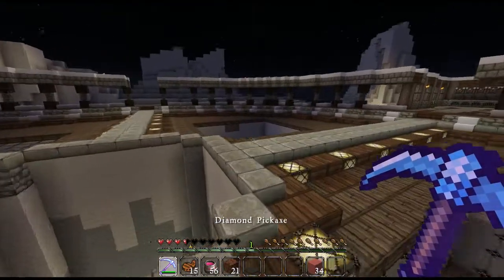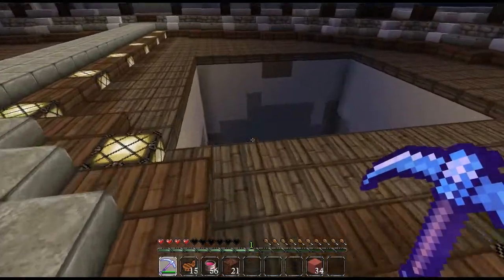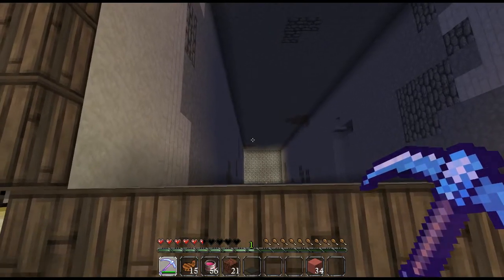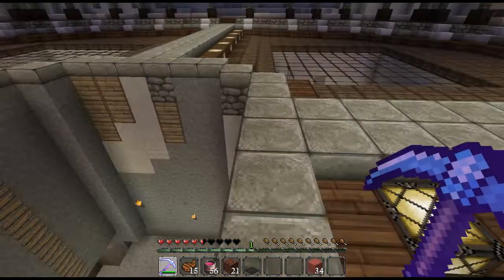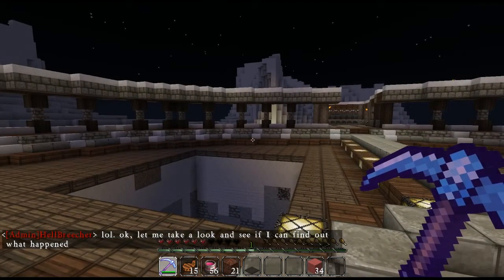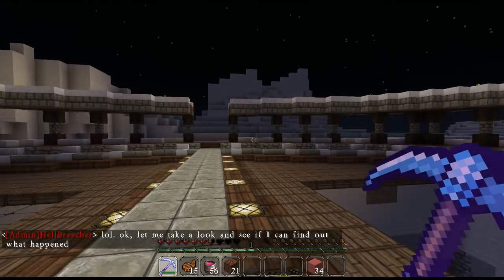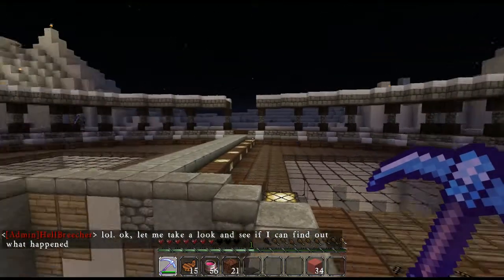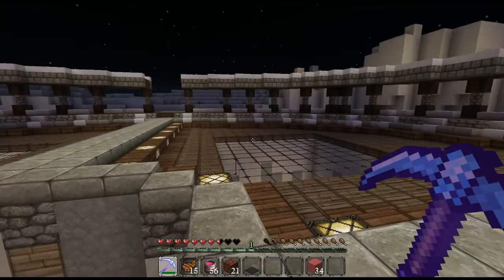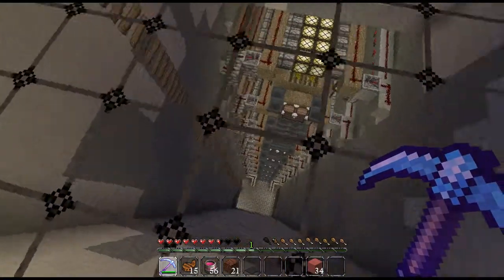I wanted to show you guys what we've got going on here. Not a whole lot since I haven't been on much, but we've got our second area dug out. We're gonna keep this as the base. I took down the second layer of pillars and put dark wood up because somebody stole my diamonds that I had here last time — I don't even care, I'm gonna leave them out there. That'll be a treasure hunt for somebody else.